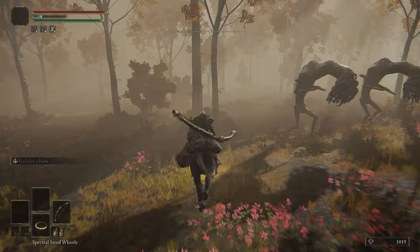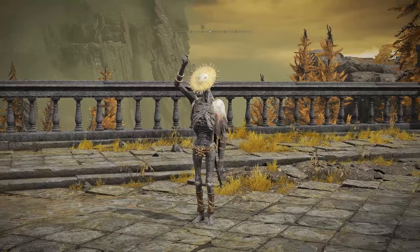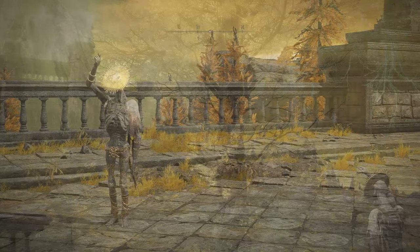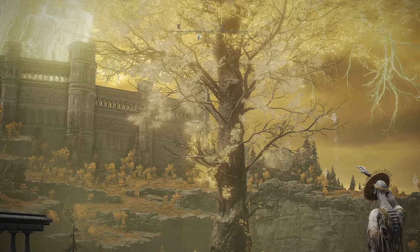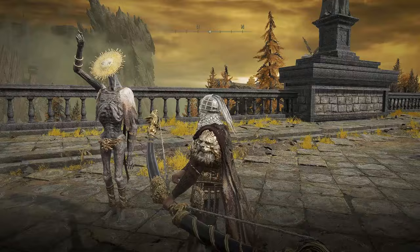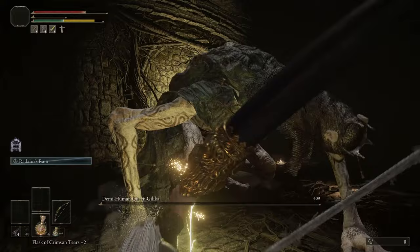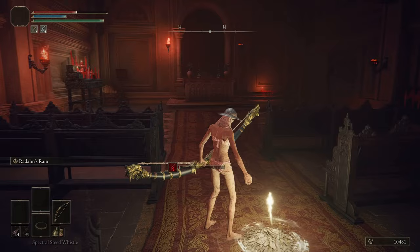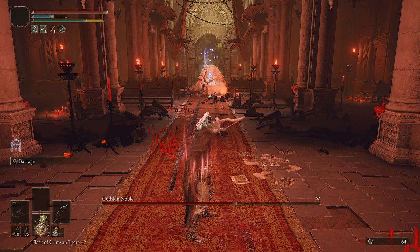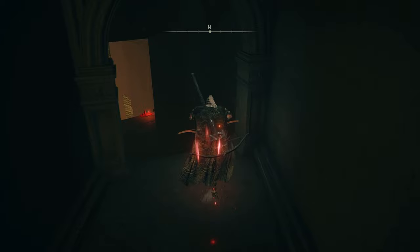Now I can explore the upper parts of the map: Volcano Manor, Altus Plateau, and the Royal Capital. First I rode around collecting golden seeds and sacred tears. At Volcano Manor I met the best merchant of all time — he sells infinite great arrows and explosive great bolts for the ballista. I killed Queen Gillika in a dungeon to get the Ritual Sword Talisman, then grabbed Sleep Cookbooks one and two and challenged Godskin Noble. Sleep arrows are already a cheese, but adding bleed arrows was way too much — Godskin went down in about five minutes.